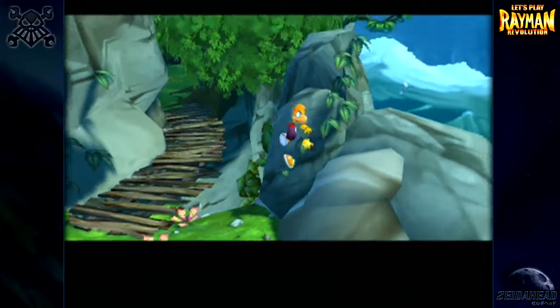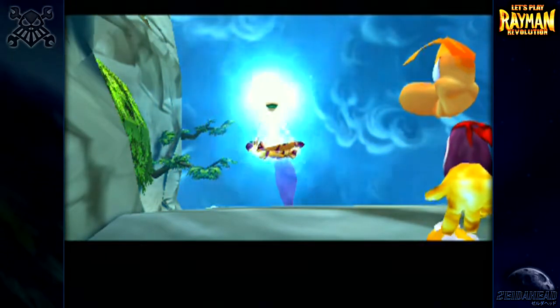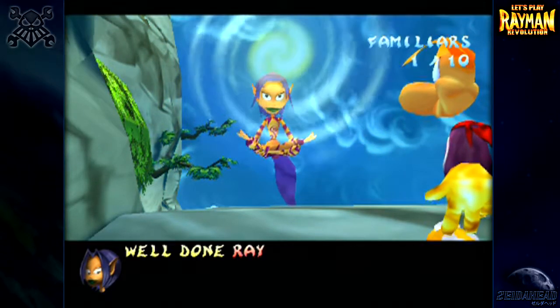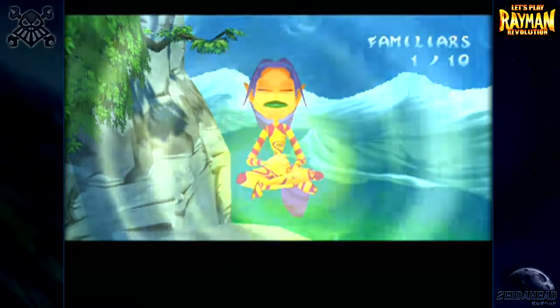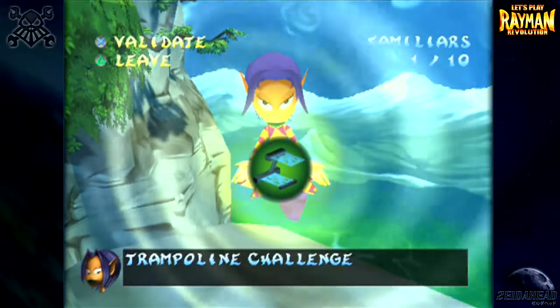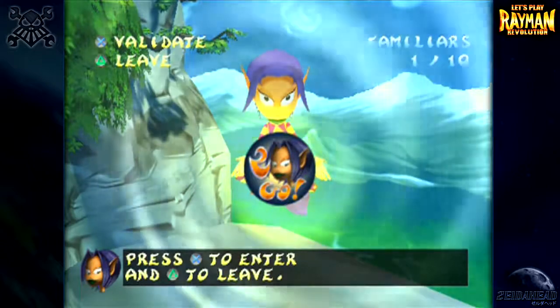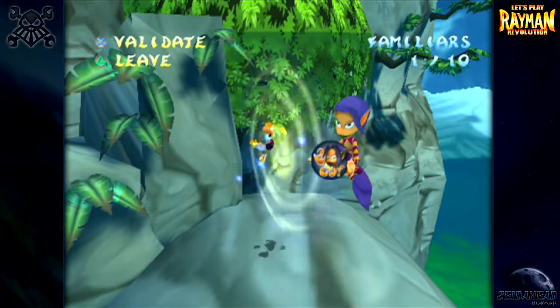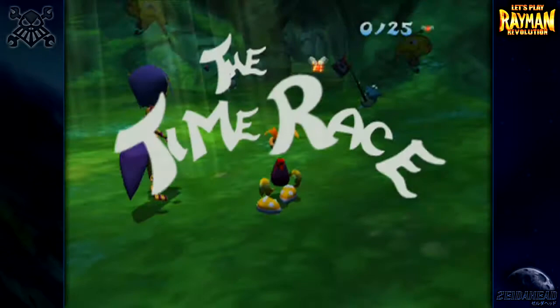We haven't done a challenge from this location before — we've only done it from Lee's house in Minisora's Plain and from our cave in the Rainbow Creek area. We should have enough familiar spirits for two new challenges now. We have the trampoline challenge and the second racing challenge — let's do the second racing challenge because it'll be a bit longer and expand the episode length. It's gonna be a pretty short episode otherwise. I'll do the trampoline challenge another time so I'm not packing too many challenges into one video.